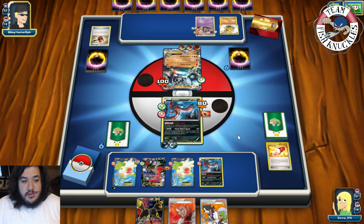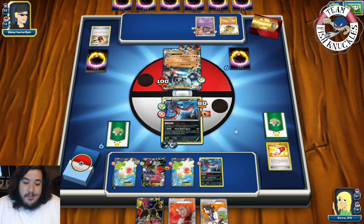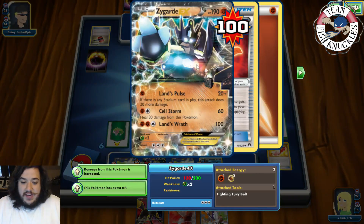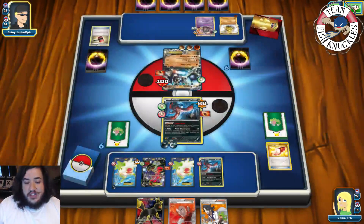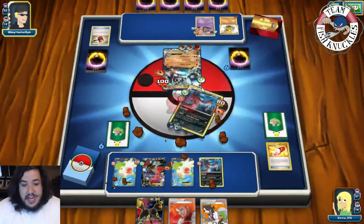What we kind of need is our Mew — not really useful for attack right now, more used for the free retreat. We see a Fighting Field going to the active, giving it 130 HP. If we get an Energy and a Max Elixir, we can knock out the Zygarde this turn. But we have to hit one of our Max Elixirs — there's one left in our deck. There's a Fighting going to Carbink. And there's a Cellstorm for just 90 damage.